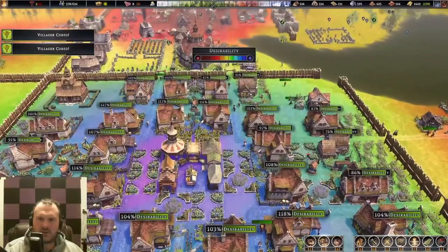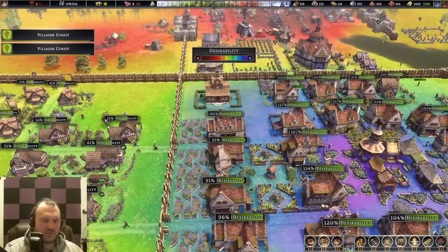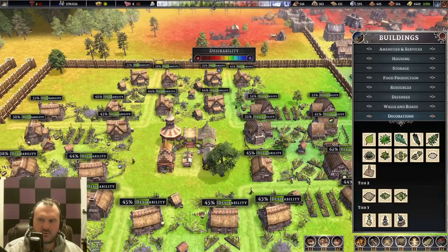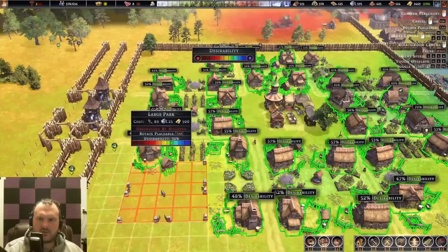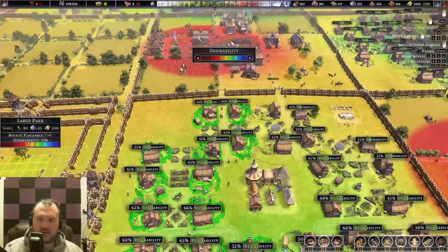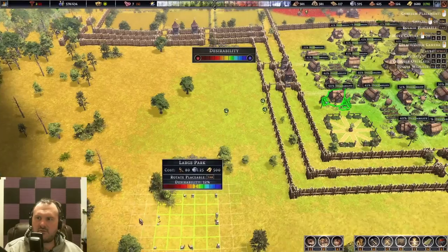You can see that we ended up with 117 to 127 in this area. There are a few things that don't overlap, so I want to cover those quickly, and a few things I have not fully tested. The large park: by adding a large park you can see it would bring desirability to between 48 and 55, which is pretty solid. But going down here where I already have a large park built, you can see that area is in the 40 to 45 range.